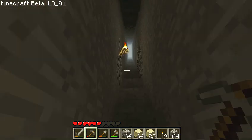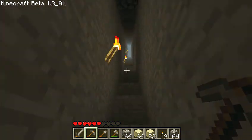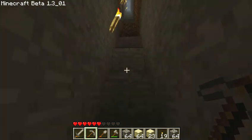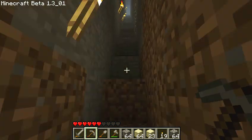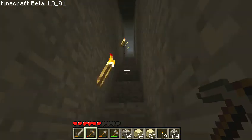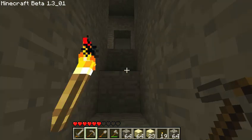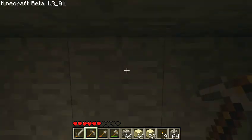I might put some stairs up, but I want to do a minecart track, so if I put stairs up I'd just have to take them down anyway. It's just gonna be a lot of busy work. Those torches are gonna bug me, but I'm just gonna have to get through them because I don't really feel like messing with them right now.